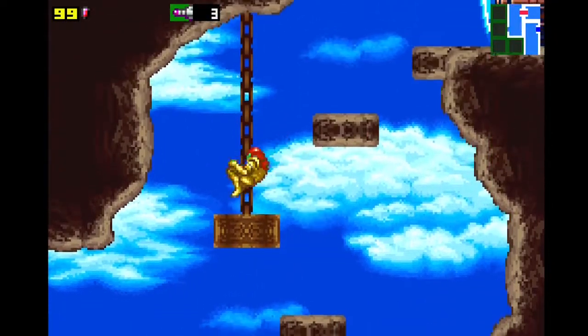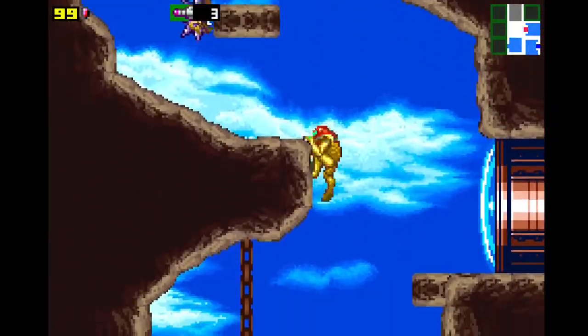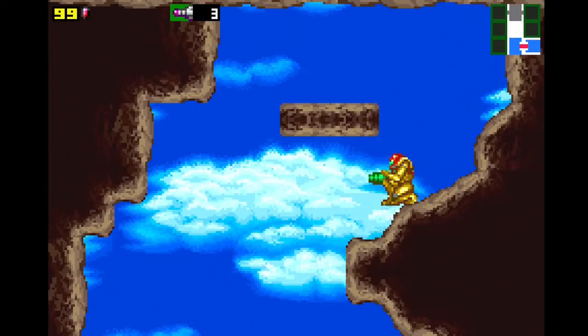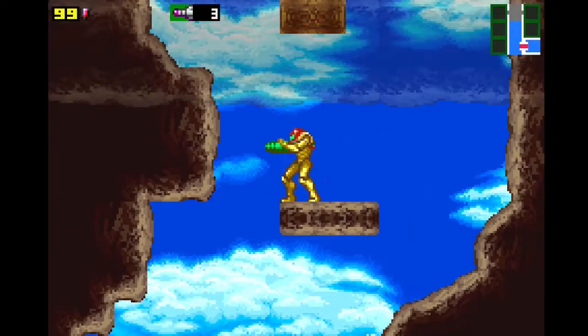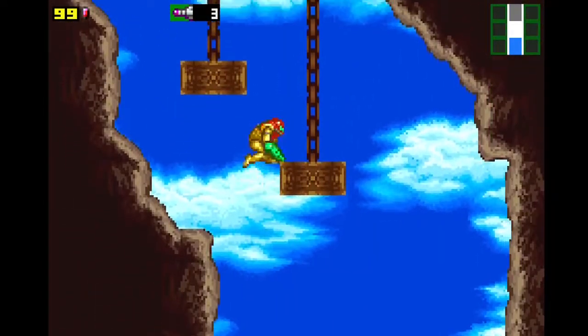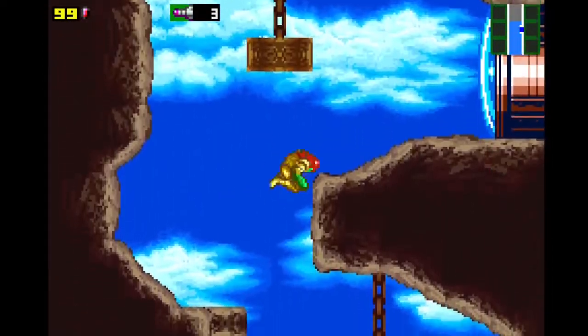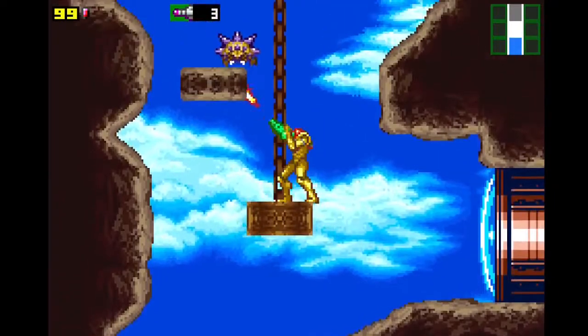It's kind of weird going back to a more modern Metroid game. Planets is obviously more modern, but having diagonal aiming, being able to crouch, having long beam from the start, and not having to do bomb jumps to get up tiny gaps — it just feels weird. That's probably why I'm playing stupidly — I'm simply not used to it.